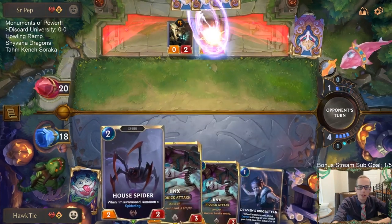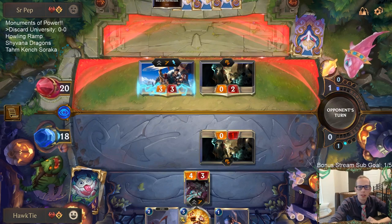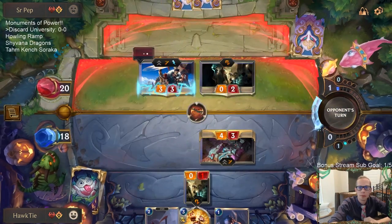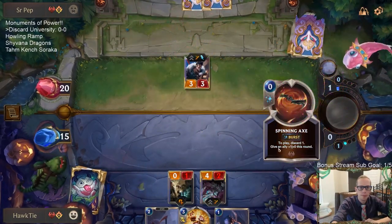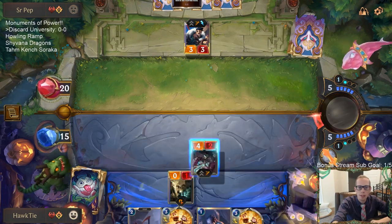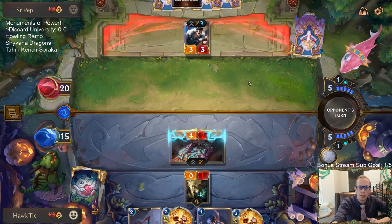They've got their own Draven. Playing Jinx will give us Get Excited to use on their Draven right after. It looks like they're going to challenge and kill my challenger with their Spinning Axe - nope. Jinx has one damage on it so that could definitely be a Mystic Shot. I'm probably just going to play both Get Excited. We'll attack with Jinx and see what happens.